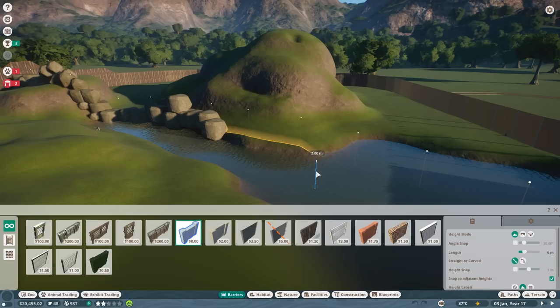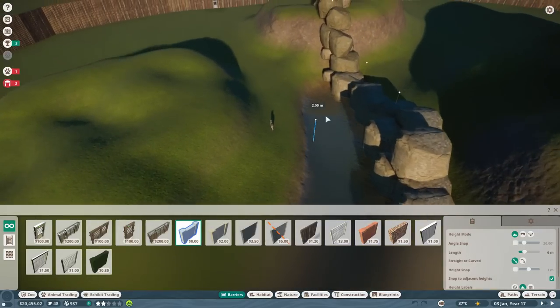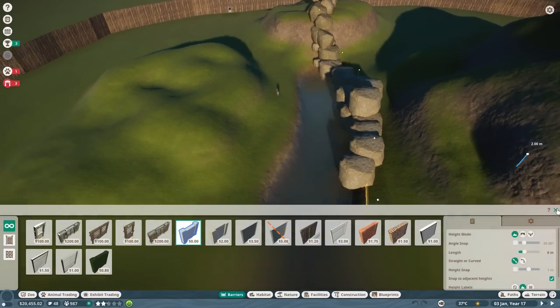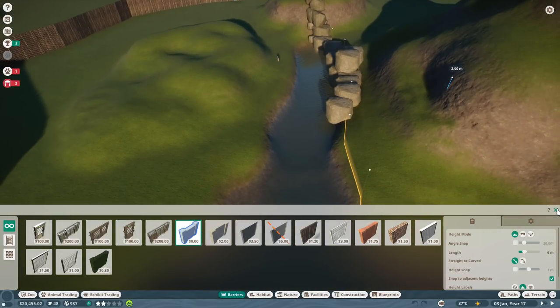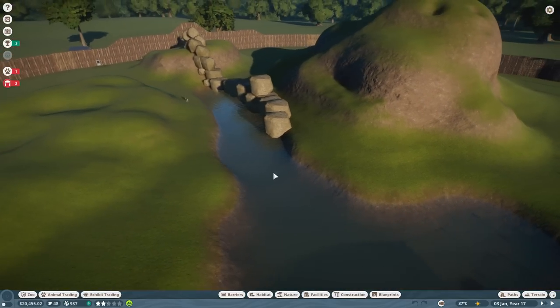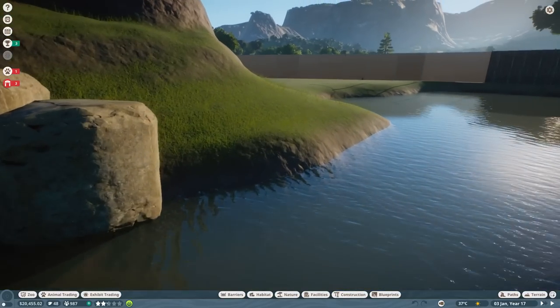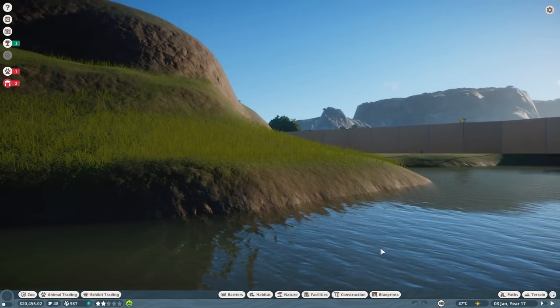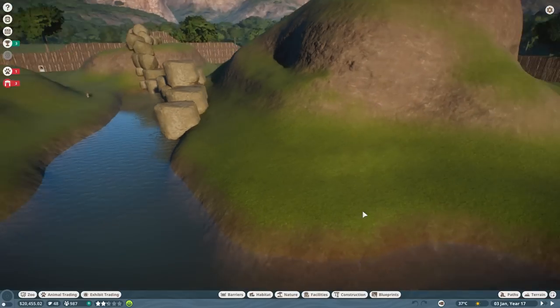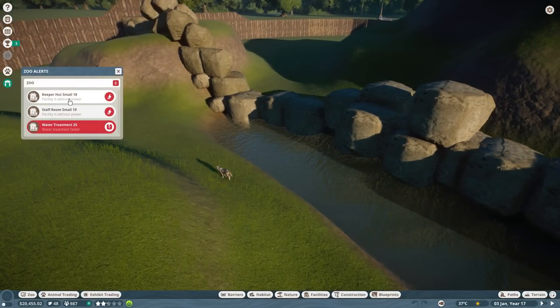It turns out that null fence just exists for places where you're making a habitat with a natural-looking barrier — like a deep river for an animal that can't swim, or a cliffside for an animal that hopefully cannot climb over. You can set it as a boundary for staff and guests so they know the wolves won't get over there. But Soul literally looked at it and jumped the river, so he's currently escaped. Protesters have arrived.